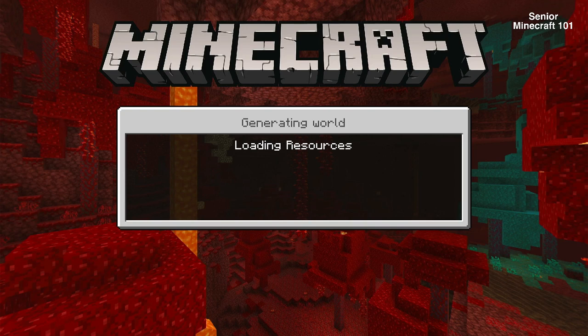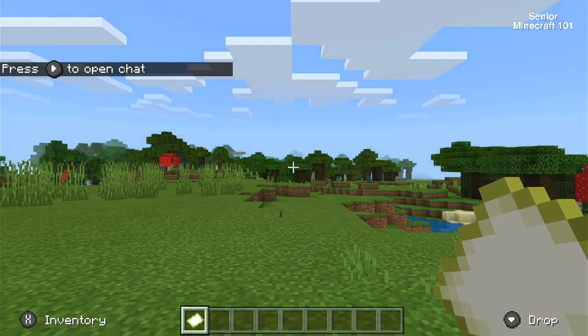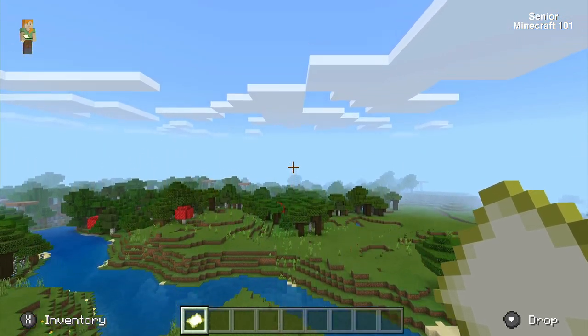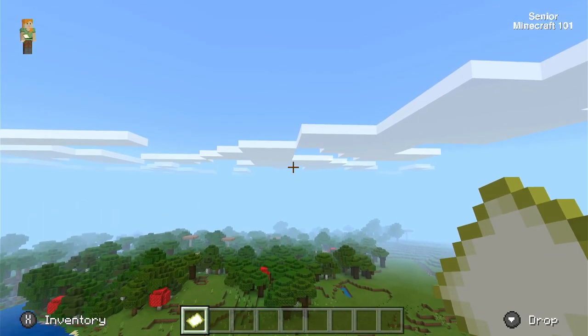We don't want the night to always fall on us, so keeping it day lets us practice the controls — flying, walking, jumping, having a general look around. The worlds you get can be different; sometimes you'll have villages, sometimes open spaces. For now, I'm going to fly up in the air — on your phone, tap the button on the bottom right twice, then press the arrow up and you'll start to fly.